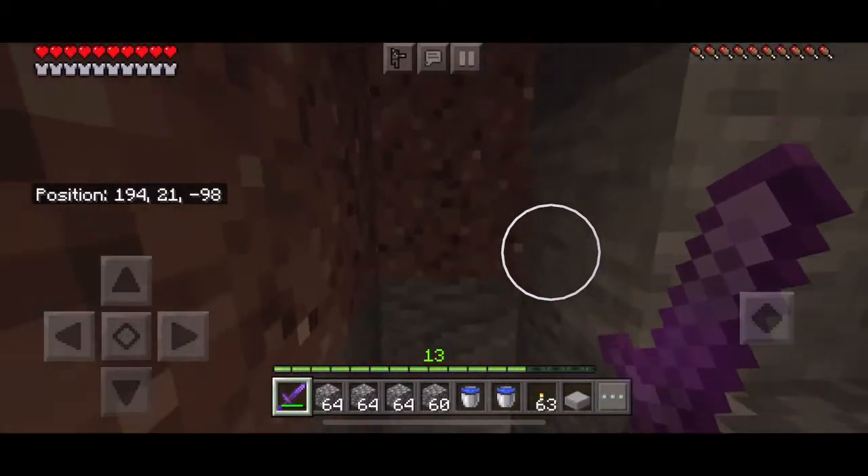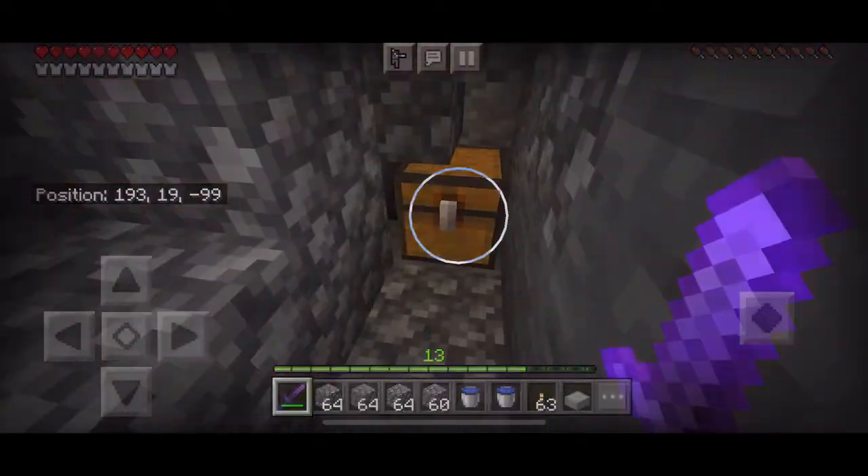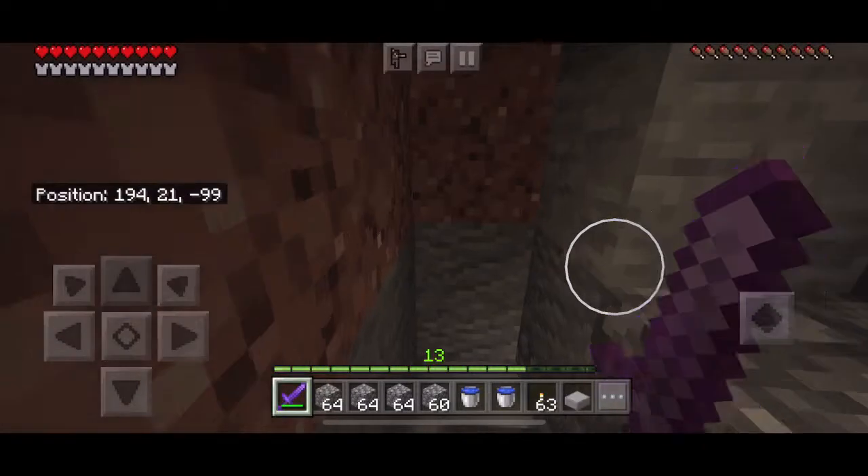Yeah, that's how you do this. Look how much XP I'm getting, and sometimes the spider drops will fall right into your inventory.